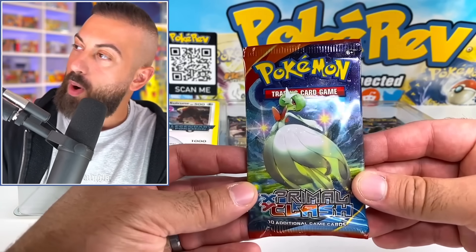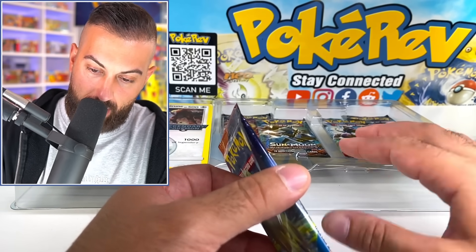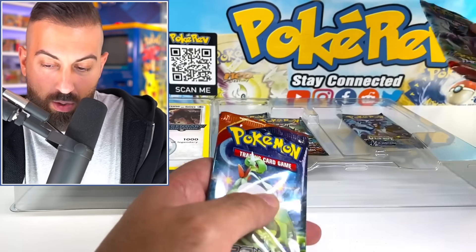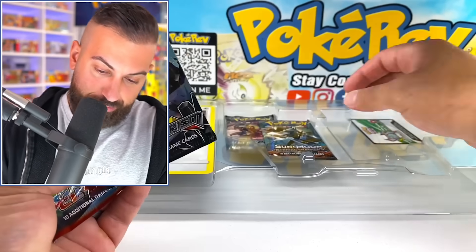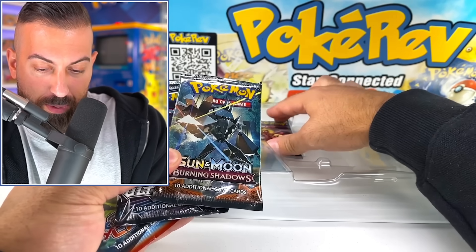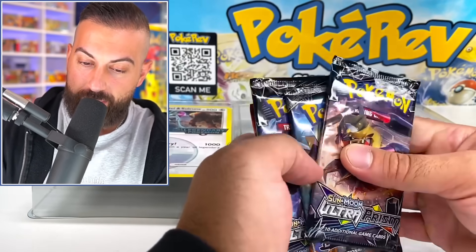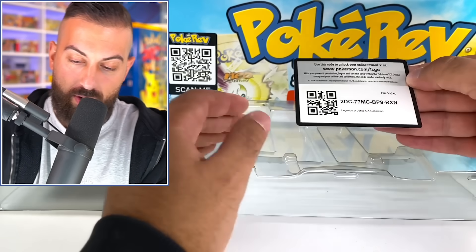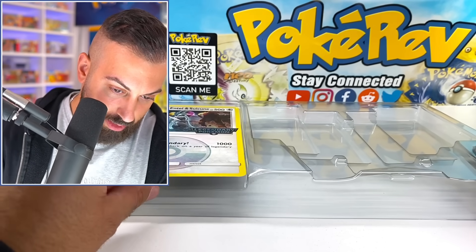So we have XY Primal Clash — we do have some X and Y. I don't even remember when this box was released. We have Breakthrough, Ultra Prism, Burning Shadows, and another Ultra Prism pack. This is a really nice lineup, honestly. And then we have a code card here for this box — Legend of Johto GX Collection Box.